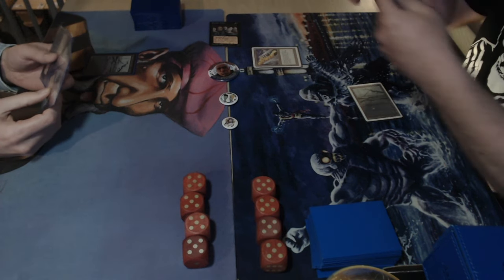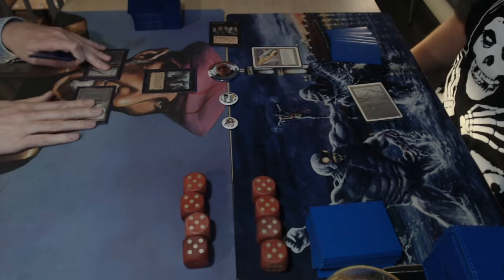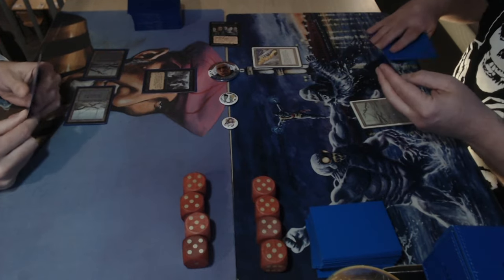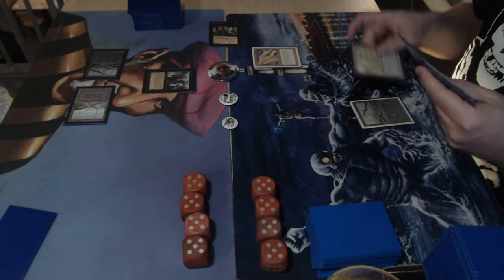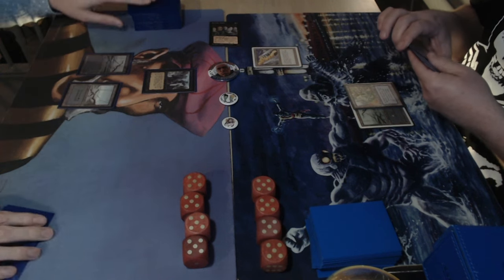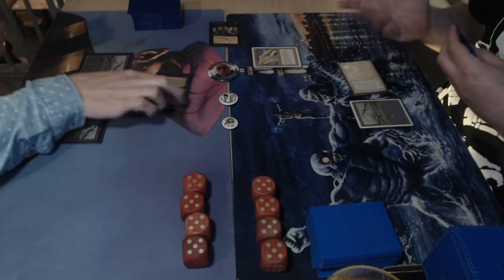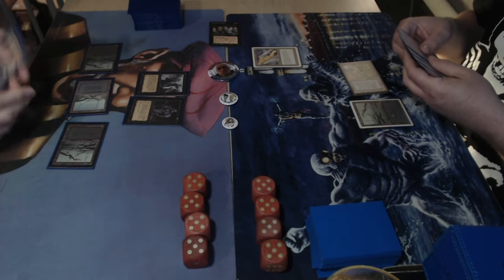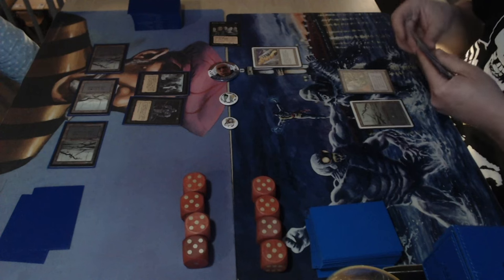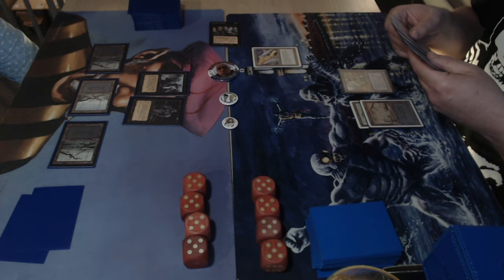It looks like Dedek took a double mulligan — he's only got a few cards in hand, which is why he didn't take damage from the vice. Michelle plays a black knight and then a maze of ith, so potentially next turn Michelle can start attacking. That is really rough for Dedek starting with just two cards.